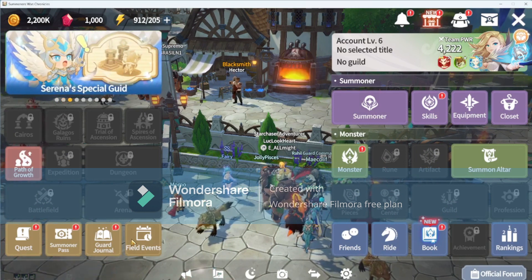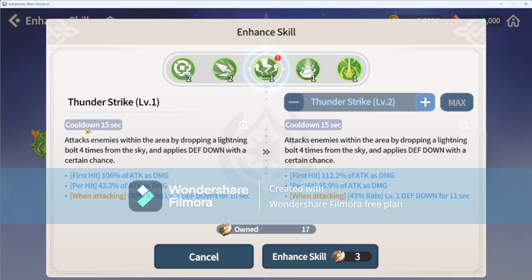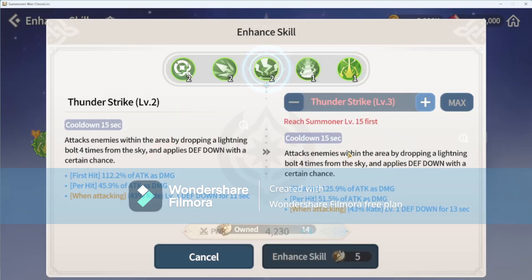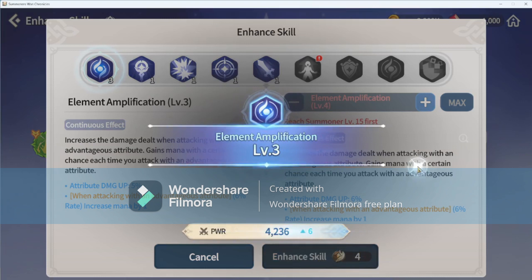I've got one skill right here. We've got Thunderstrike — we can enhance that skill. And we've got Element Amplification — go ahead and enhance that as well.